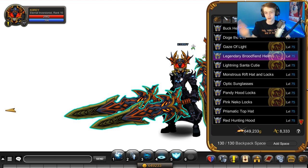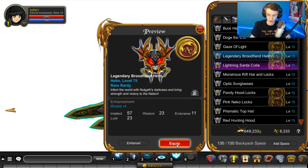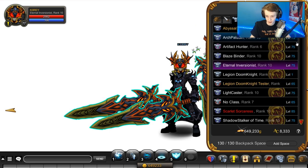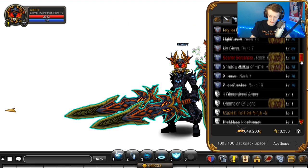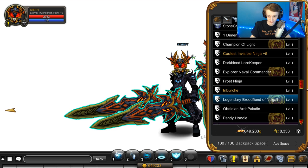Now we have the helmet. Here's what the helmet looks like — it looks at you rather than to the left or right. A normal helmet has your character kind of looking that way, but on this one it's looking towards you. Not a big deal, though it makes the armor look a little weird.